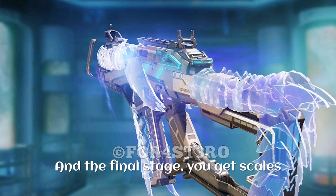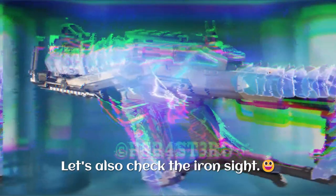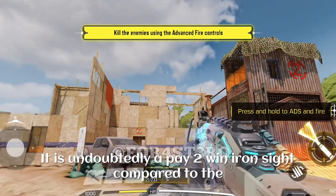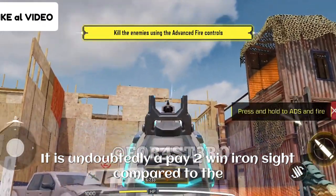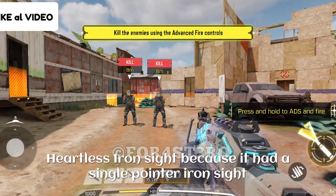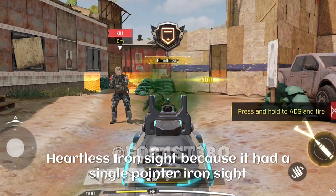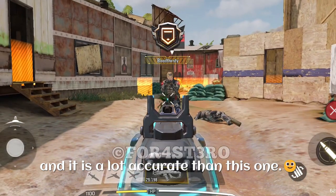After you score four kills, you can see scales but only on the top areas of the blueprint, and at the final stage you get the scales all over it — pretty much everywhere. Let's also check the iron sight. It is undoubtedly a paid-win iron sight compared to the default MX9 iron sight, but I still prefer the MX9 Heartless iron sight because it had a single point iron sight and it's a lot more accurate than this one.